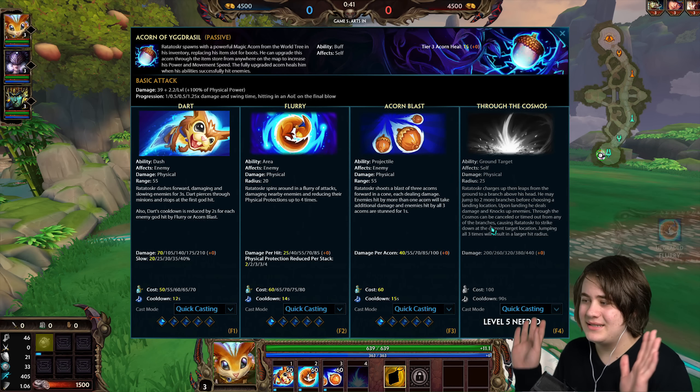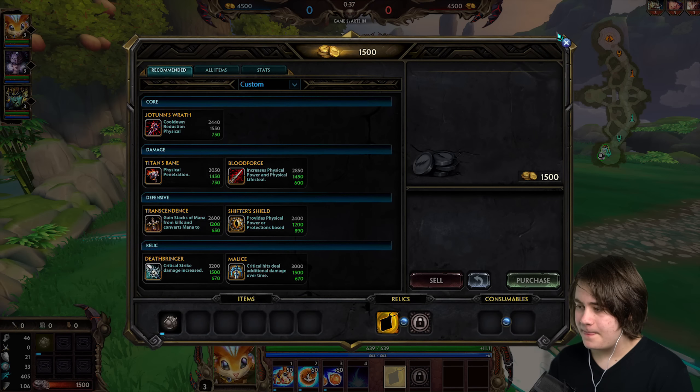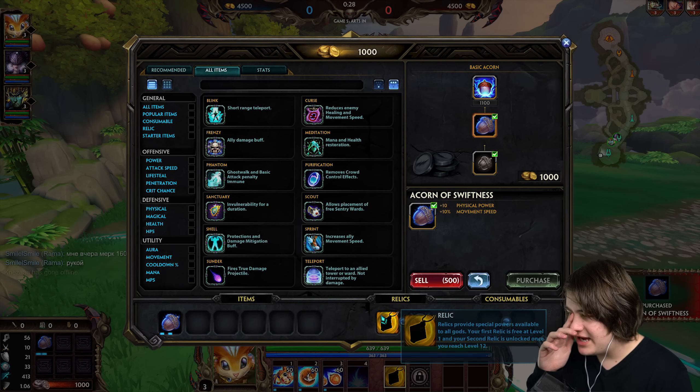So if you want to see his kit, there it is — just to get that out of the way, pause the video if you need to. I have boots here but that was before they removed boots, so I think we're meant to go Acorn of Yggdrasil first. Sounds like a dragon name.